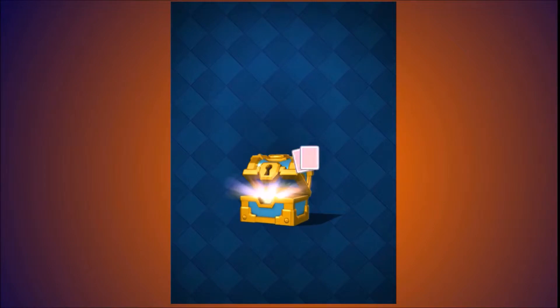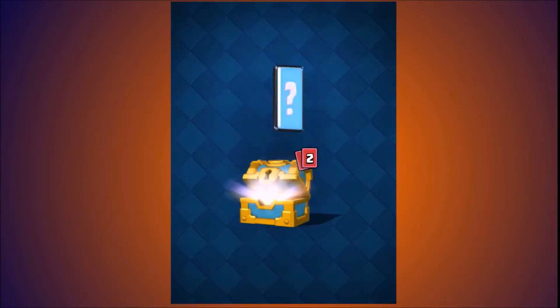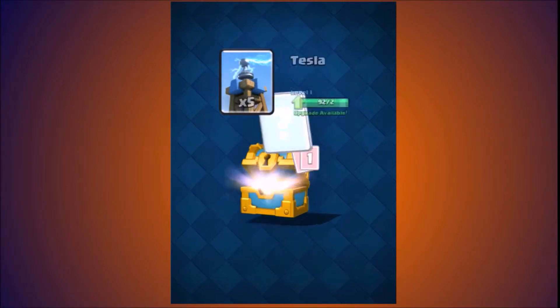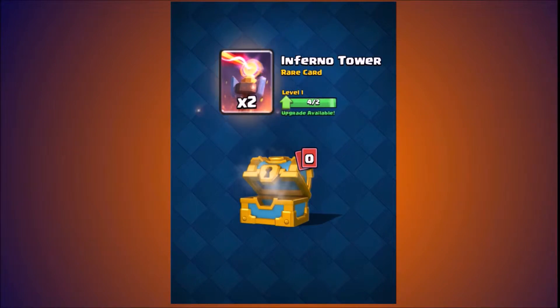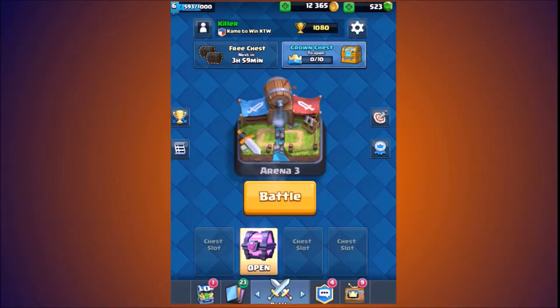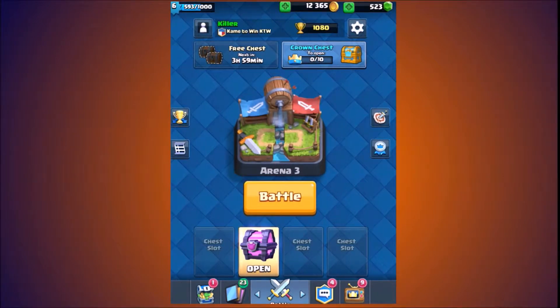Gold chest — stepping it up, more gold than before. Doom, minion horde, tells a arrows, and one more card: inferno tower. Nice, nice. And here's the moment of truth guys — the magical chest. What could be inside? Anything — hopefully something good though.